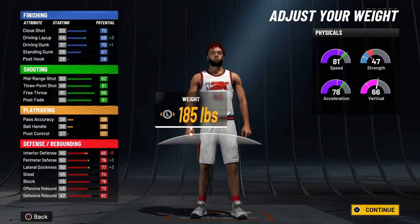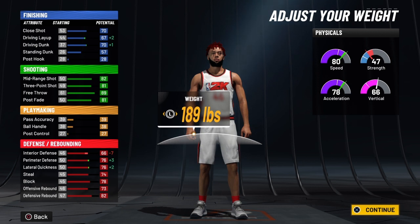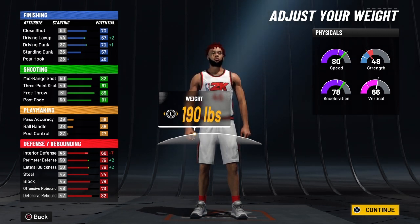I want to make it 185 but you only get a plus one speed, so that don't matter. When you make them 190, your driving dunk goes up to a 70 and your driving layup goes to 67. And then your defense goes up a little bit — some of it goes down, but interior defense is crazy.